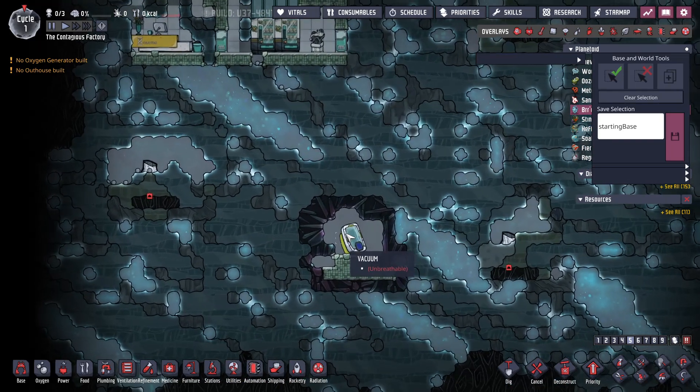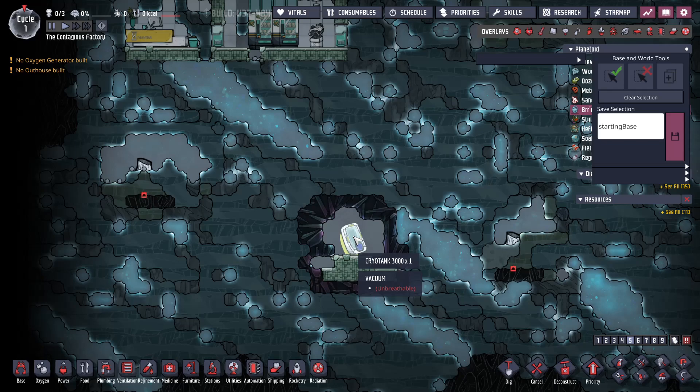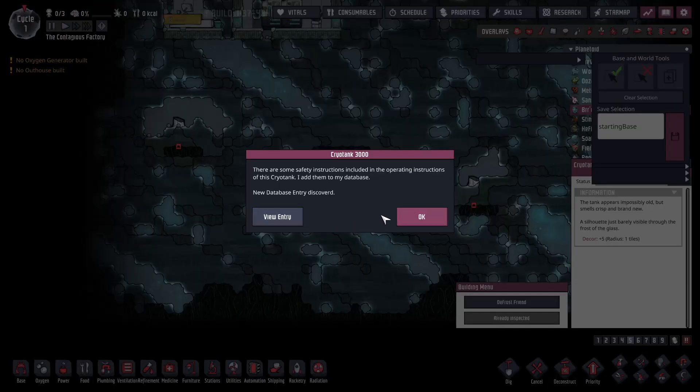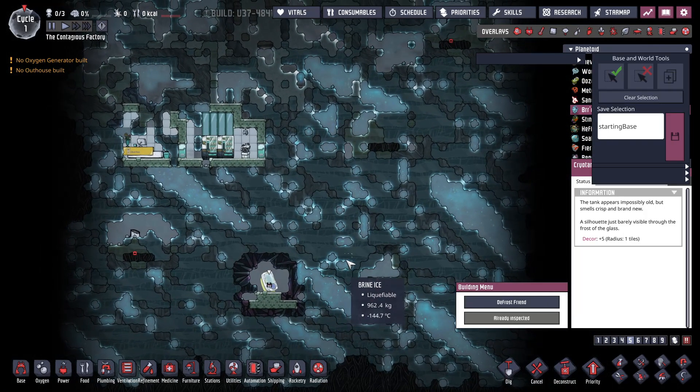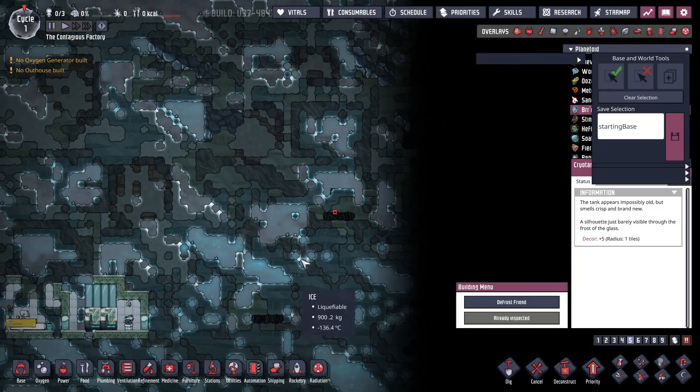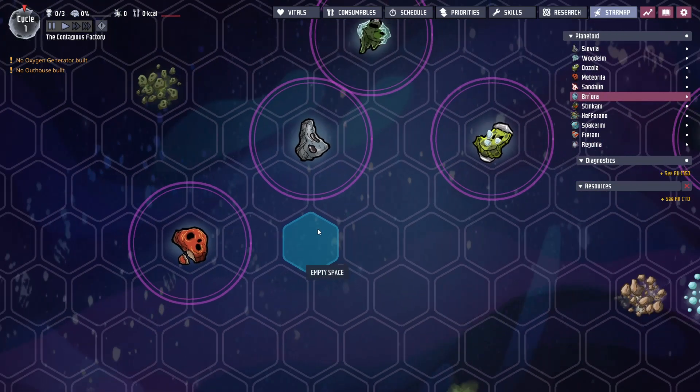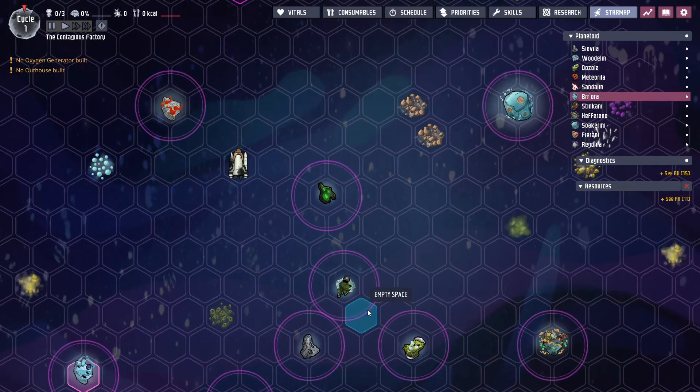You end up with this point-of-interest building where there is a Frozen Friend on the asteroid. So you can now find Frozen Friends — oh, you get a data bank out of it! You can now find Frozen Friends on other planets other than your starting one. And that would be the radioactive thing.